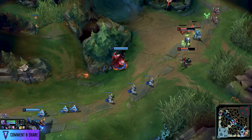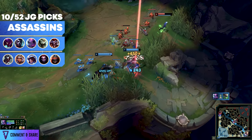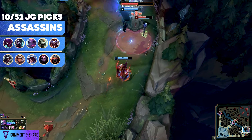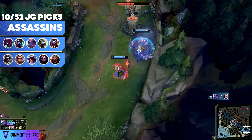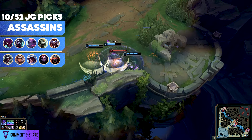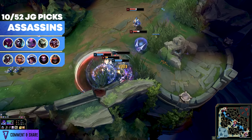We should probably begin with assassins because they are the flashy ones that everyone loves and ADCs hate. As you can see, assassins only have 10 out of 52 presences. In terms of how I classified these champions — most have two roles that Riot puts them into. If they are split 50-50, I put them in both. If one is dominant, I went with that one.